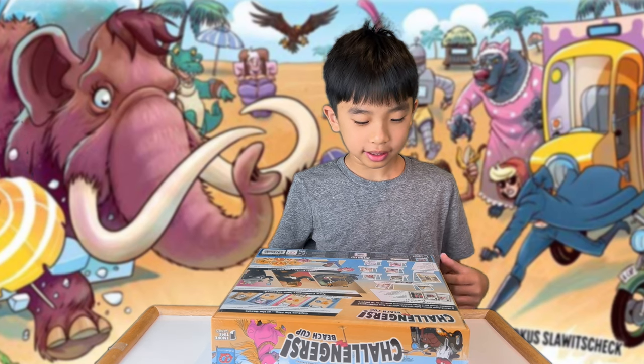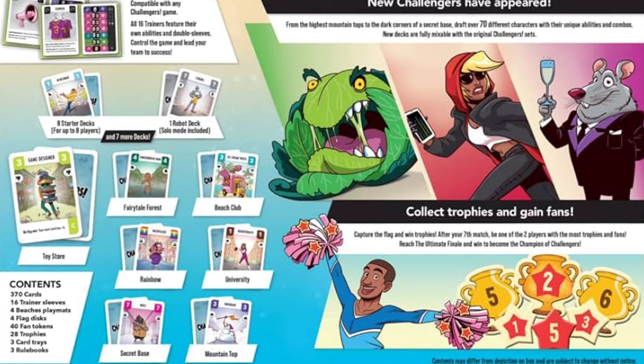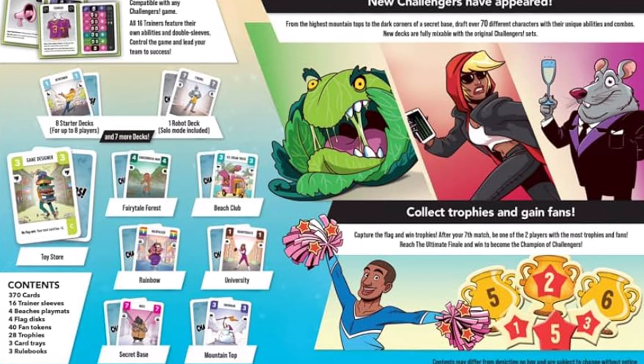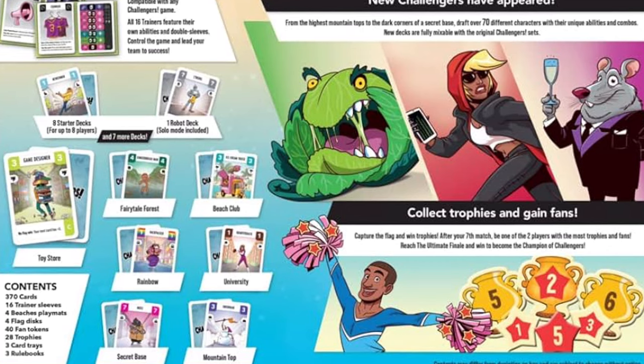Inside the box you get 370 cards, 16 trainer sleeves, 4 beach play mats, 4 flag discs, 40 fan tokens, 28 trophies, 3 card trays, and 3 rule books.